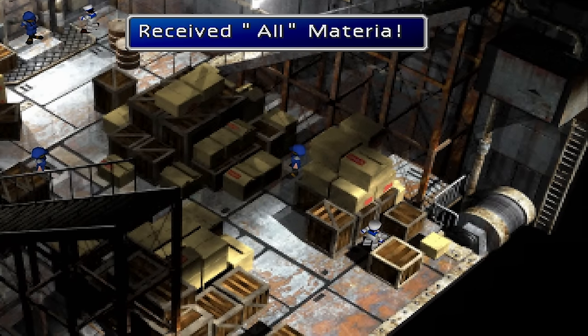Odin. Odin Materia is located during the Vincent side quest, after opening the safe in the Shinra Mansion.